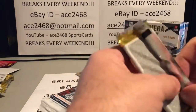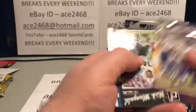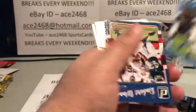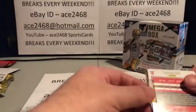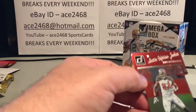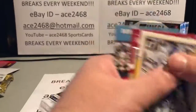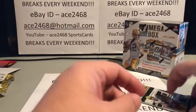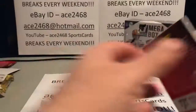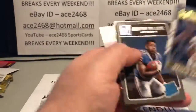Oh, I see something glittering — and it is a die cut! Look at that beauty — a press proof die cut. Real nice. Numbered to 75 — 43 of 75. Real nice hit for the Bucks. Those die cut press proofs are just really good looking.